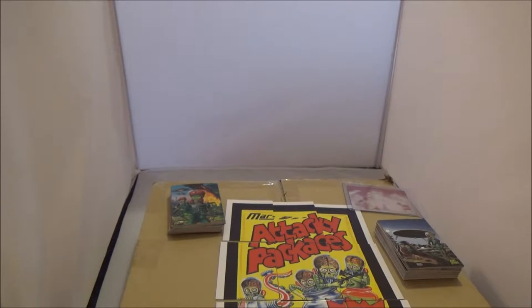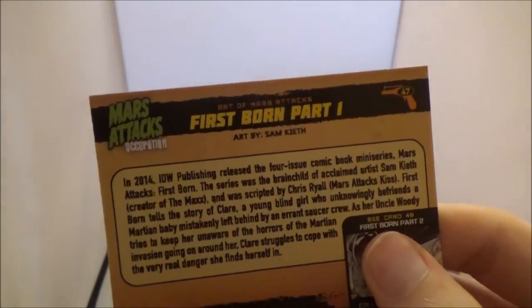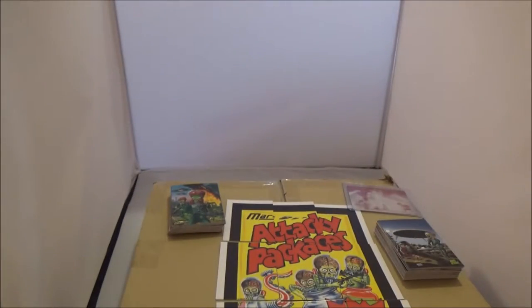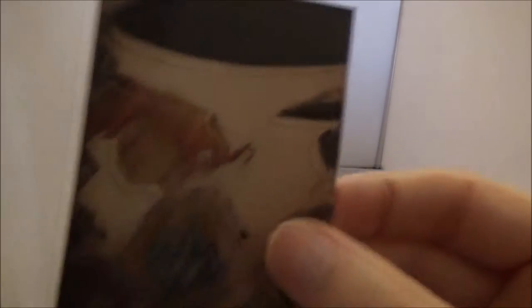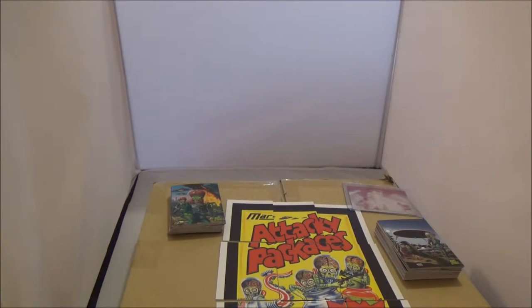That is the box art, I believe, by Alex Hawley — Mars Attacks Occupation. I think that should be the last of it. Now we have some comic art cards — this is Sam Keefe, Firstborn Part One. I've got the trade paperback of this. These are all Sam Keefe — very distinctive style. So that's that lot done.